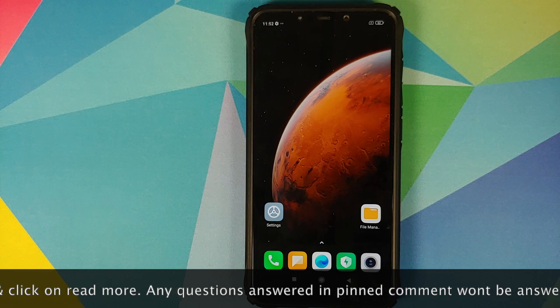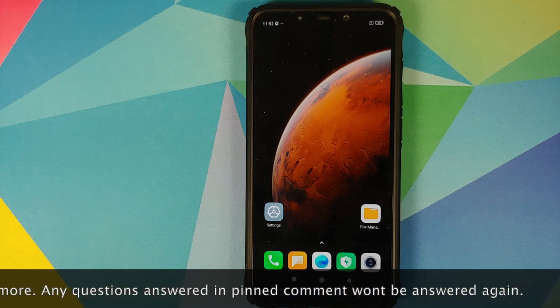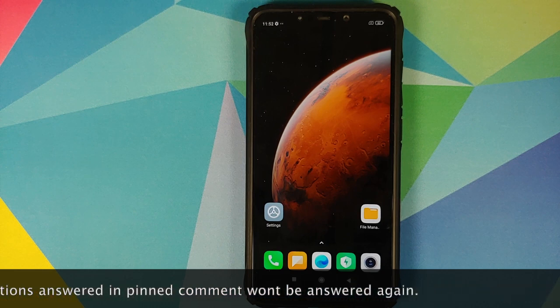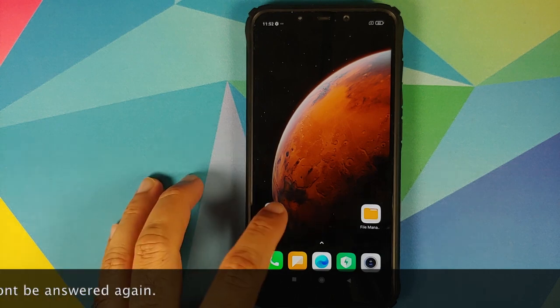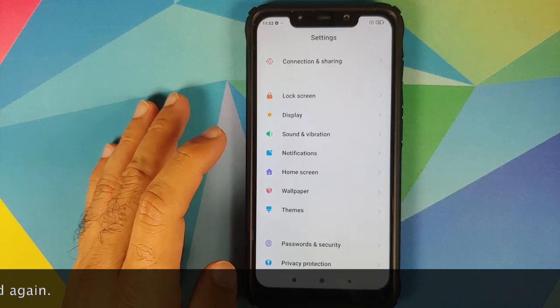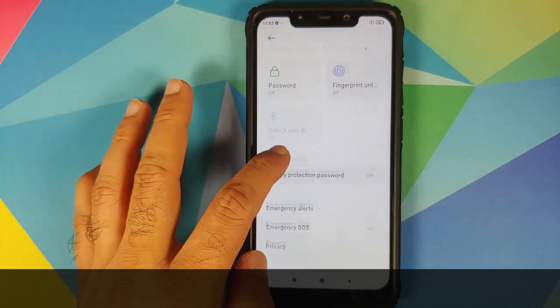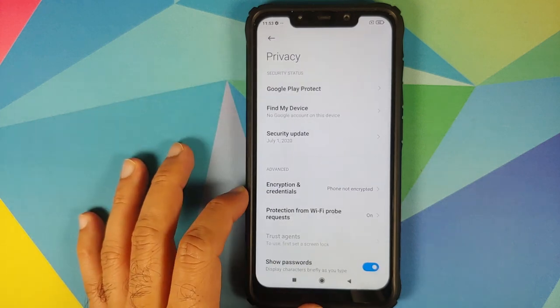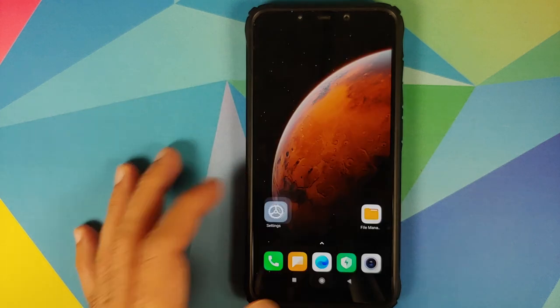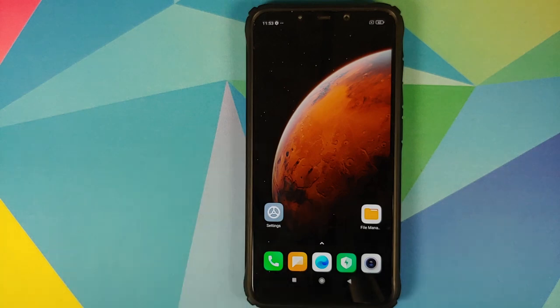You need to have an unlocked bootloader and you need to have TWRP recovery installed. I have separate videos for both of those which can be found in the description of the video. Next thing you need is your device to be decrypted. You can go into Settings, Password and Security and Privacy. You can see that for me, Encryption and Credentials says phone is not encrypted, and this is a prerequisite for installing FlymeOS. In case your device is encrypted then you will have to do a format data in the end, in which case you are going to lose all your pictures,